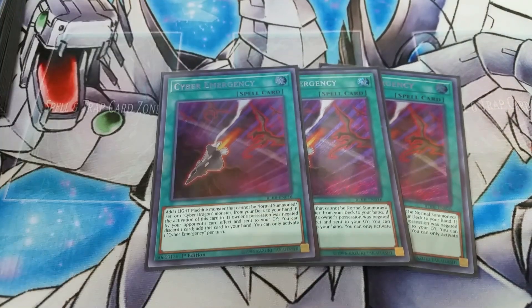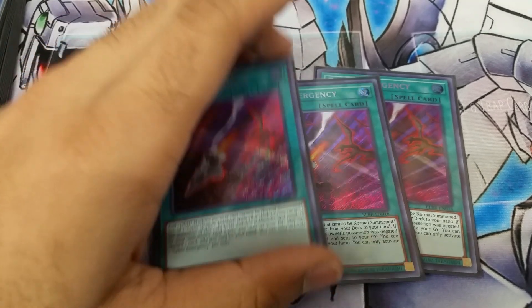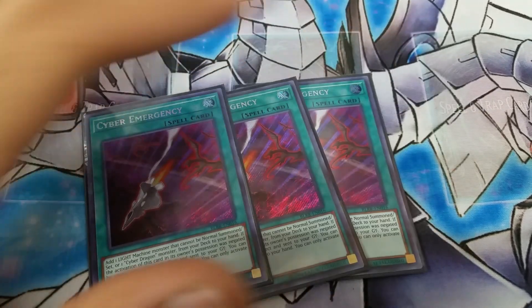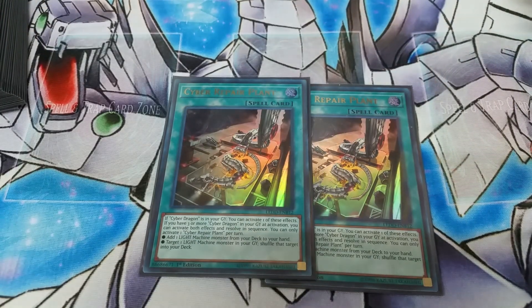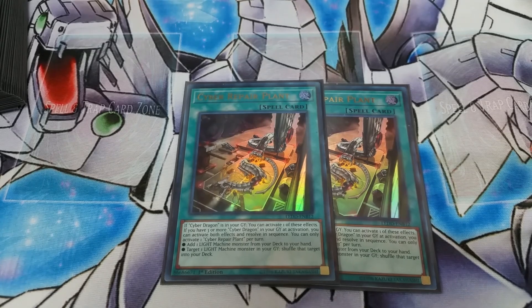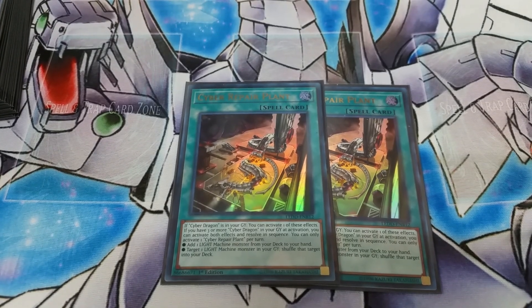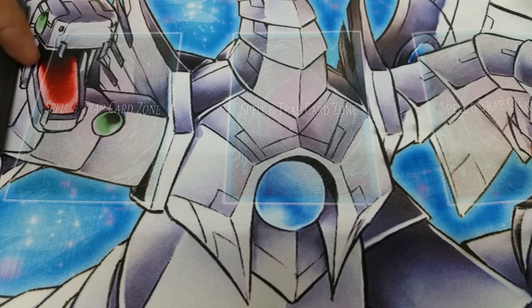Three Cyber Emergencies to search out your Cyber Dragons and really any of them. I don't play Eltanin but some do, and he's good to search out with this. Two regular Repair Plants — I feel like three is just too much. It's not as easy to use as Emergency because Emergency has no restrictions, whereas Repair Plant requires a Cyber Dragon in the graveyard, and sometimes you start with a hand that can't do that, so you'd rather see Emergency.